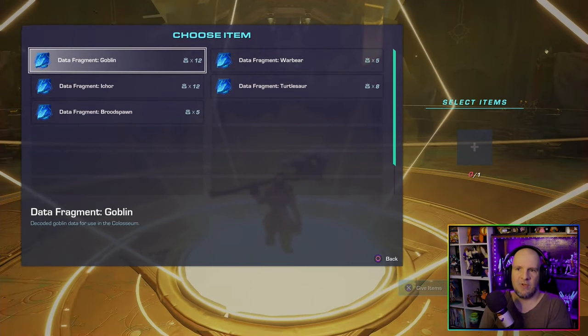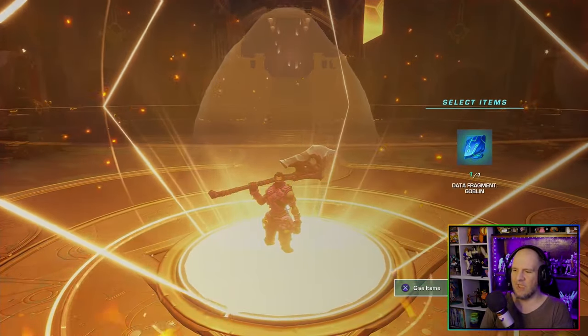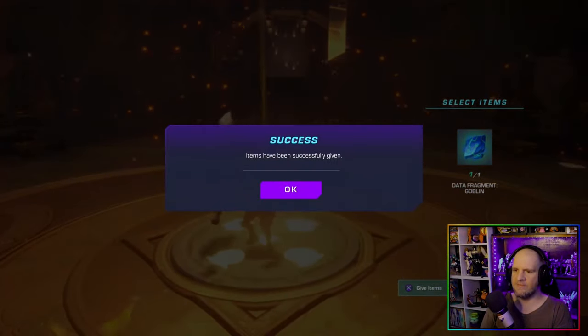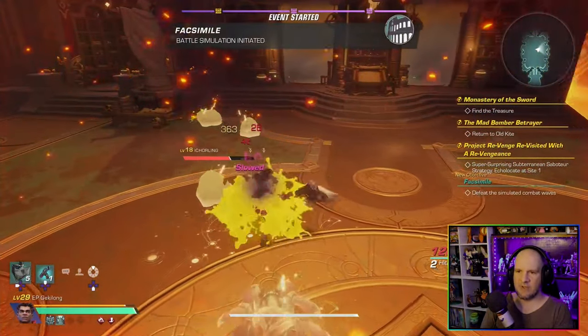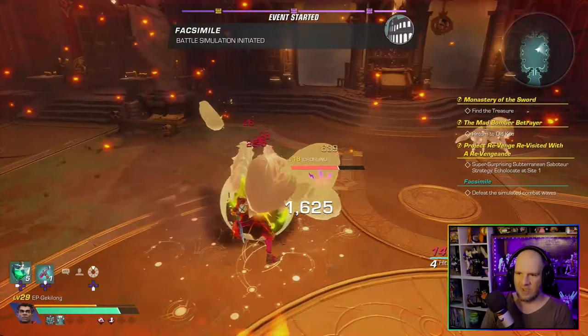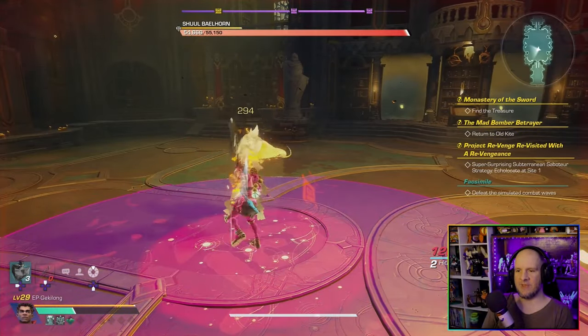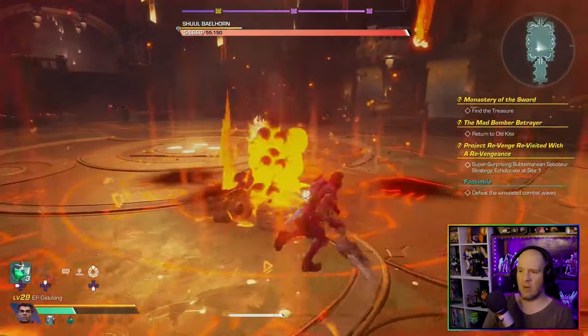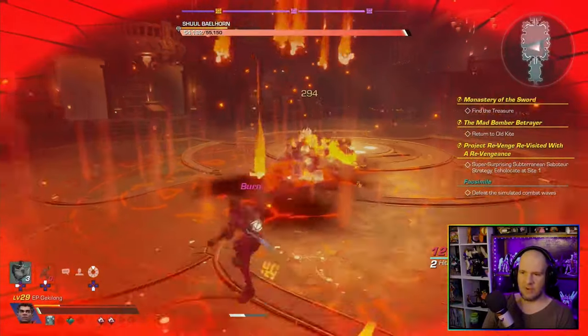If you've been in this area a few times you probably have a whole bunch of fragments. I'm just going to go with a goblin one because, well, goblin — and I have a lot of them. Let's go ahead and trigger this event. Once it begins, enemies will start spawning, so let's kill off all the enemies and get to the boss.